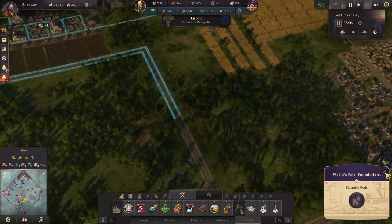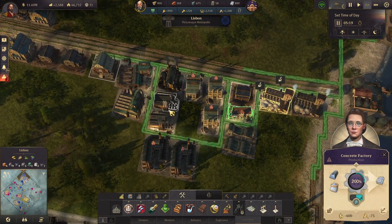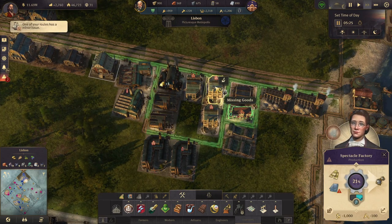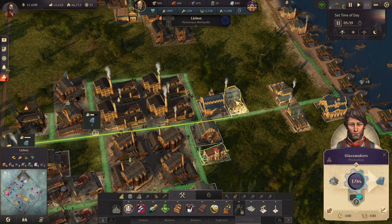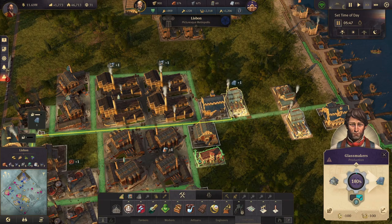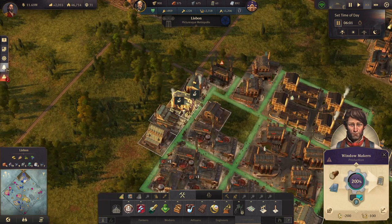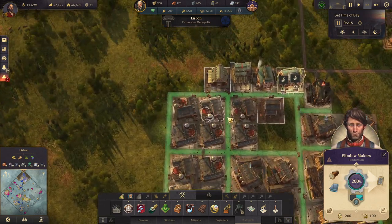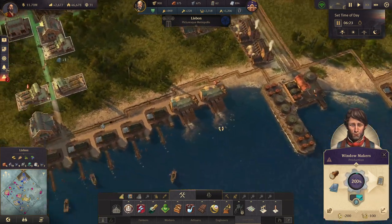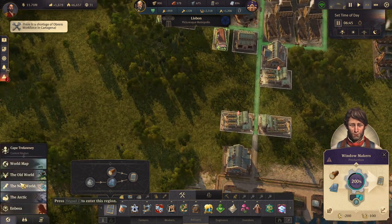We have our window makers down here somewhere — spectacles, bicycle, glassmakers. Where are our window makers? There — I have two of them. Need more, need more, to be perfectly honest. Do we only have two of them on the island? Yeah. Workforce shortage — let's go deal with Catahena. We could be better, I'm sure of it.